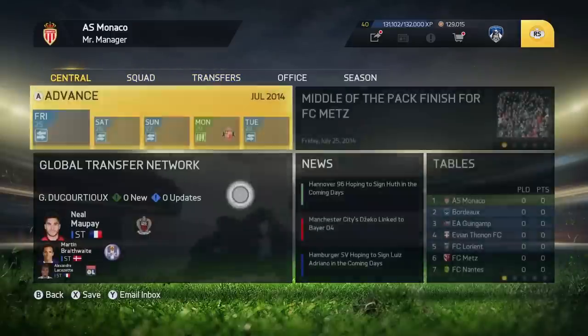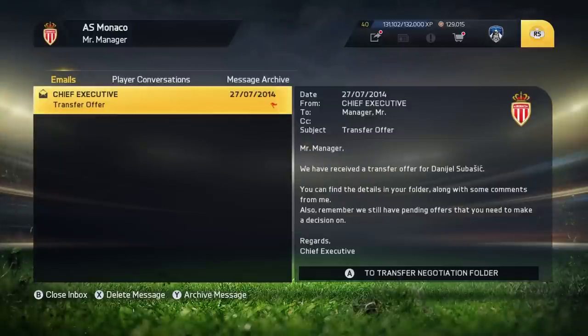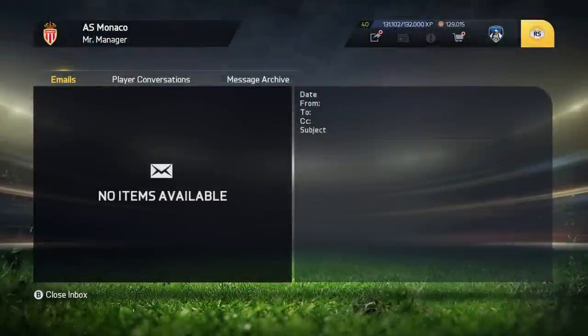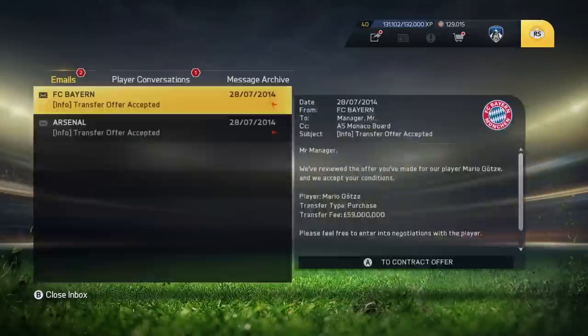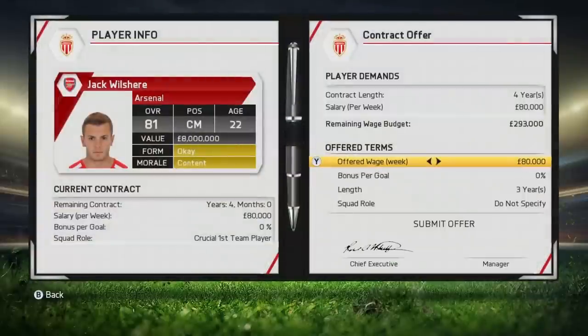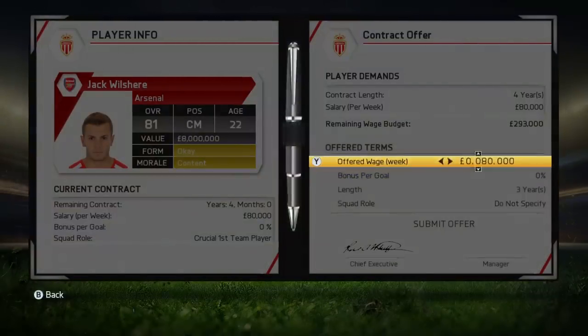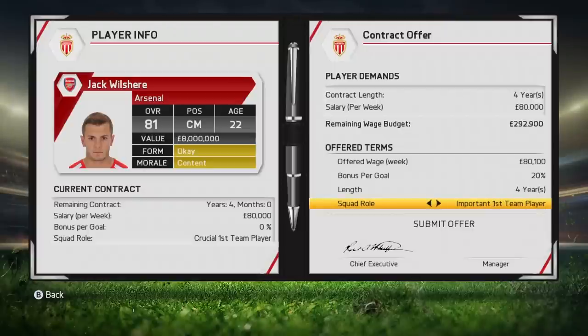Skip a few days. That's just a transfer offer. Both have been accepted by Arsenal and by Munich. Here's Jack Wilshere. The 80,000 wage is fine — I always put 100. That's more than what they've asked for. I give him 20% bonus, 4 years. But then the squad role — he gets crucial at Arsenal — we're going to give him sporadic first team player.